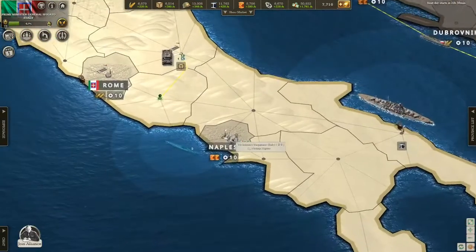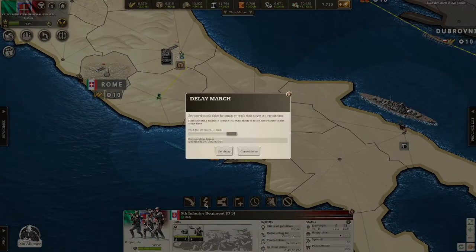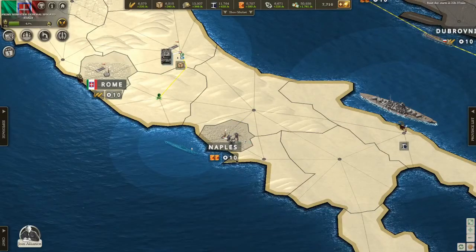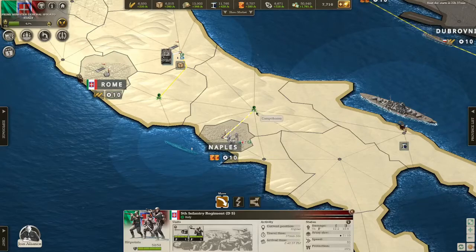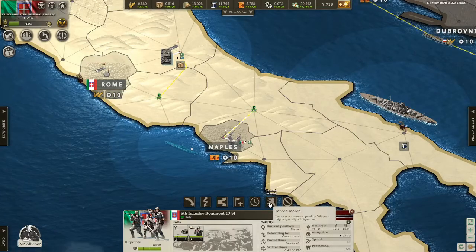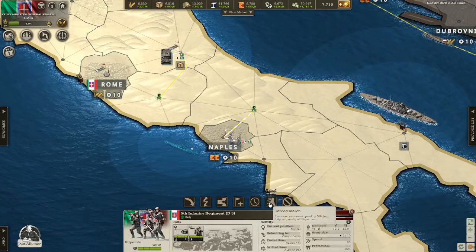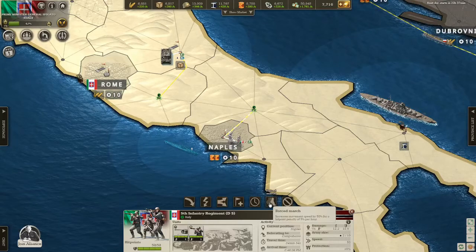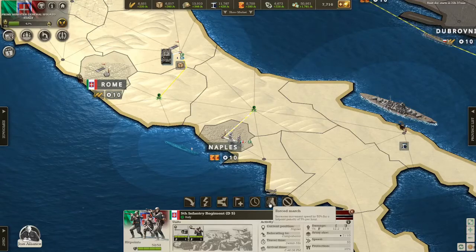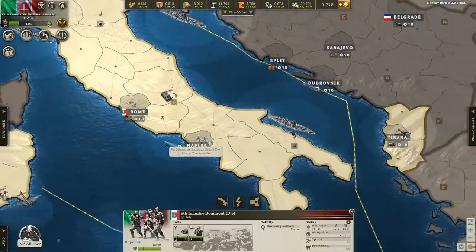There are a few other controls. Say I want to move this up here but I want to delay it — I can hit delay and set my time, say 19 hours 17 minutes, and it would delay itself. Another command you can do once you have it set moving is force march. As it says, it increases movement speed by 50% for a hit point penalty of 5% per hour. This is really good if you're being chased by a much larger and stronger enemy force, but I would not advise it for just moving troops around in a not-so-precarious situation as it will damage them quite a bit. And then the last one is of course stop — pretty self-explanatory.